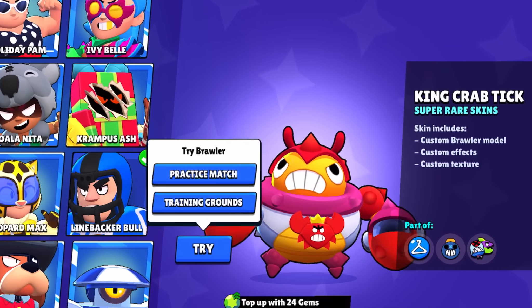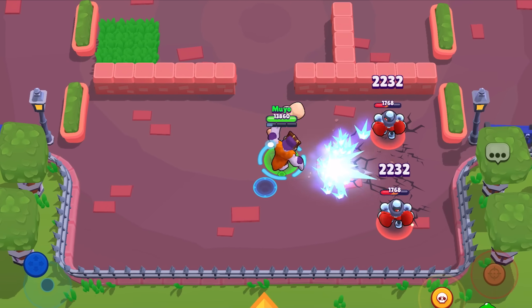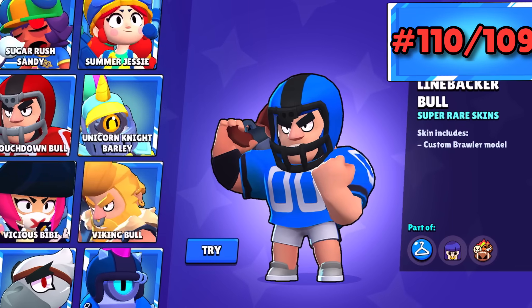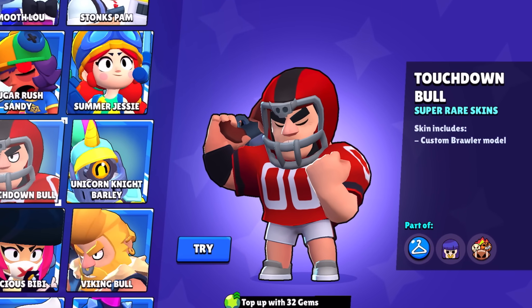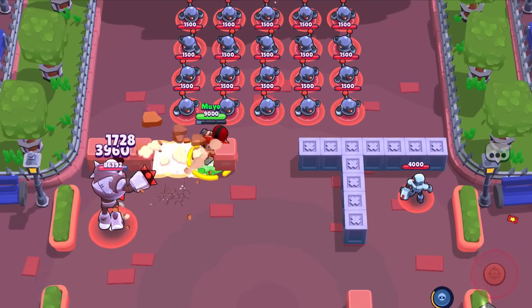The worst super rare skin in Brawl Stars is Caveman Frank. Do I even need to explain myself? It's lame — they could've done so much more with this. Linebacker Bull and Touchdown Bull come next, which I think are fair to put together. They're kinda neat but I see them as 29 gem skins instead.